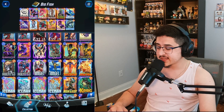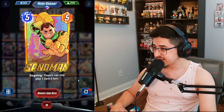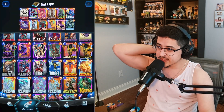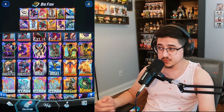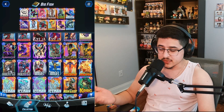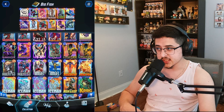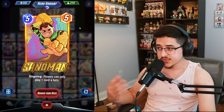We have Sandman. I used to be a big fan of Sandman, but I wasn't so much of a fan after he went to a five energy card. I like him in this deck list because once you get to turn five and turn six, you're usually playing one card per turn — it's either Spectrum or Orca at the end of the game. Maybe sometimes you'll play Claw plus a one-cost card, or Namor plus a two-cost card, but most of the time you're just playing Spectrum or Orca on the final turn.